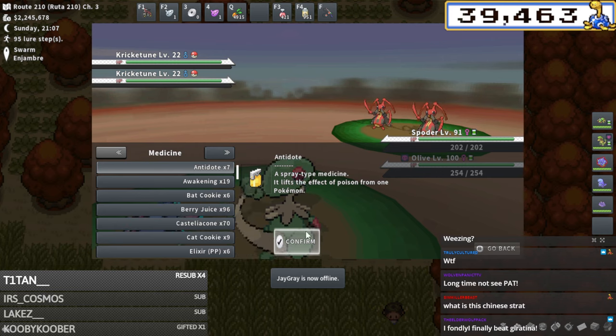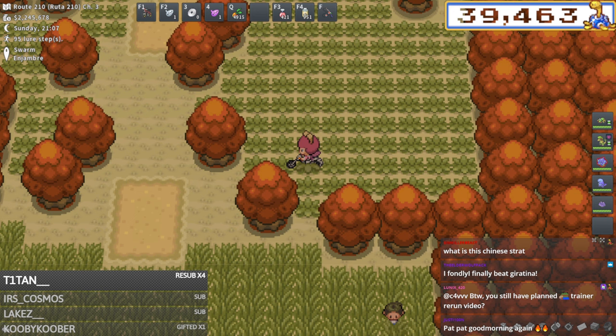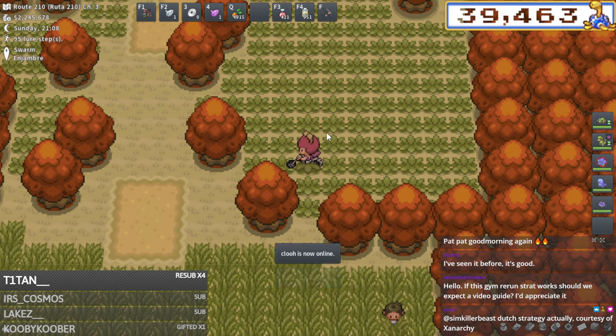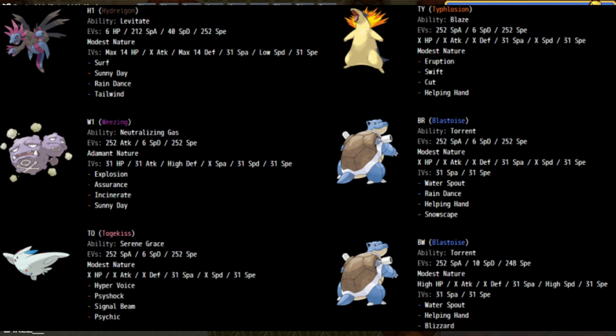You can make up to 550,000 poke yen in one hour with a 100% richest charm, after cost, with this team. This is the world record team that people like Hi I'm Rainer and Xanarchy use. Xanarchy has a full in-depth guide of this on the forum, so I would check that out.